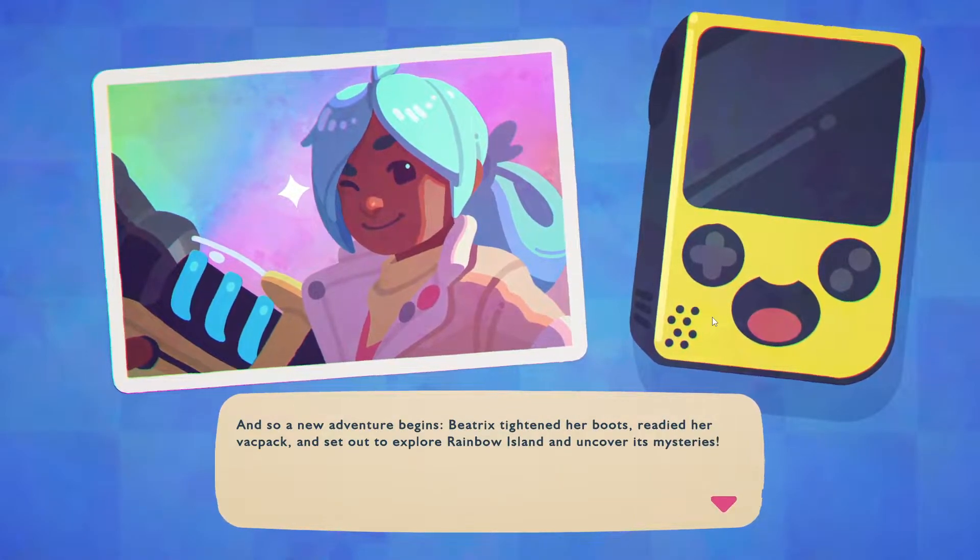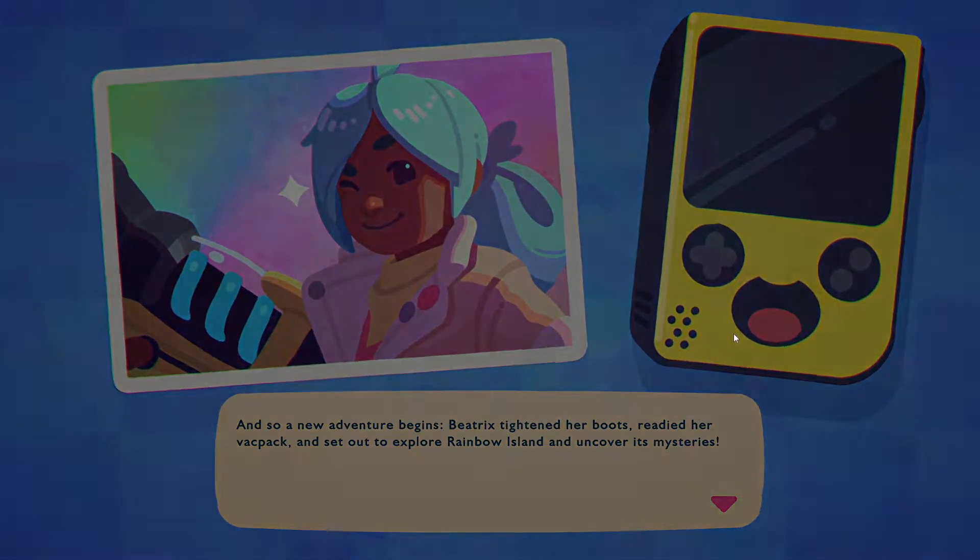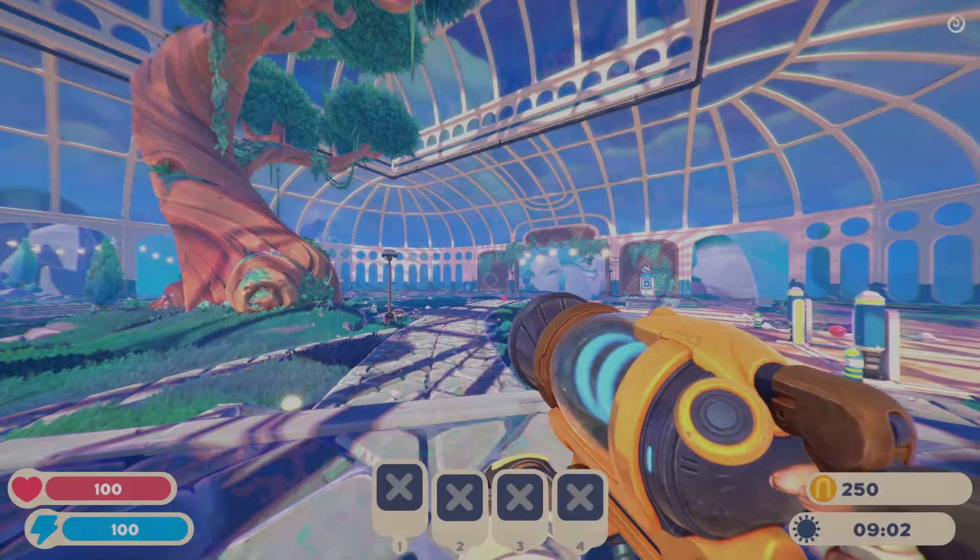Beatrix tightened her boots, readied her backpack, and set out to explore Rainbow Island and uncover its mysteries. See, Beatrix can raise herself up from her bootstraps. What's up with the rest of you? Why can't you do this?